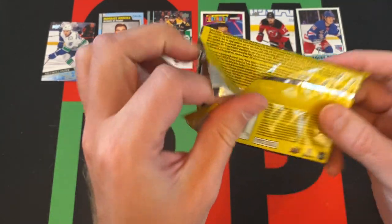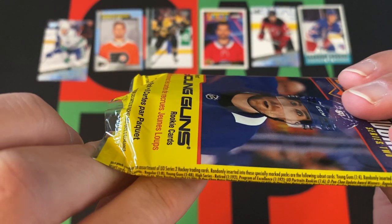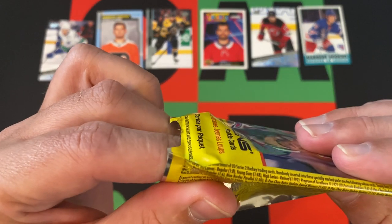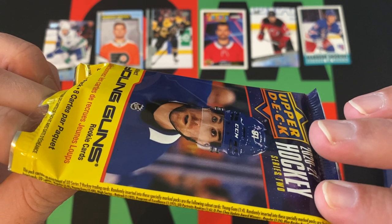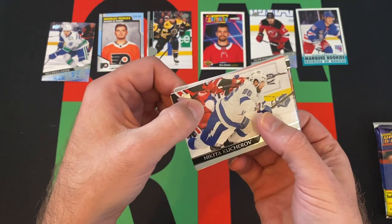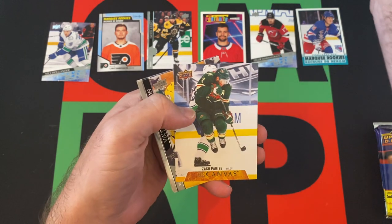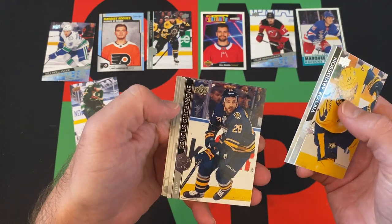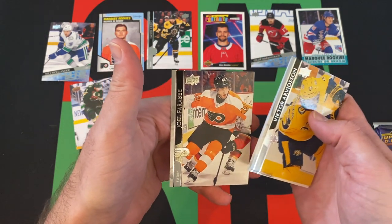Young Guns are one in four, so I'm only guaranteed two — good luck getting a third. Pack 5: Nikita Kucherov, Thomas Shabbat, Antoine Russo. There's our canvas card. Zach Parise, Victor Arvidsson, Zemgus Girgensons, Mackenzie Wigar, and Joel Farabi.